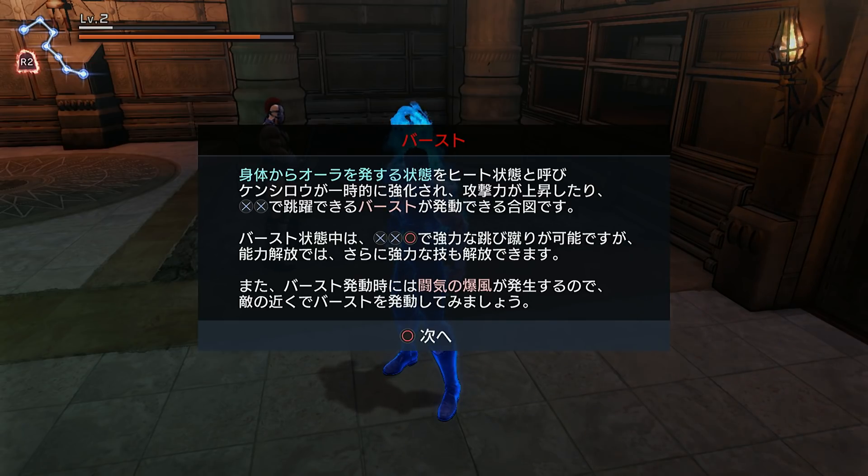When Kenshiro the main protagonist has a blue aura, we call it a heat gauge or heat status. While you're in heat status, your attack will increase. You can do a special burst with double X, or do a special attack with double X and circle to do a jump kick. There's other stuff you can unlock too.